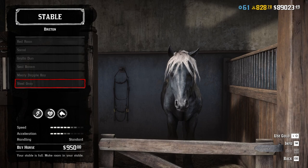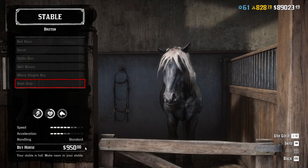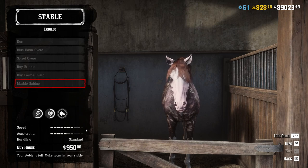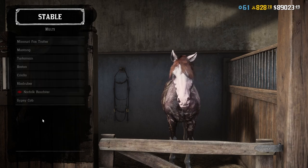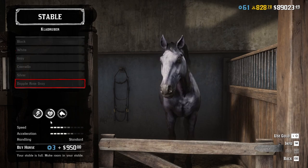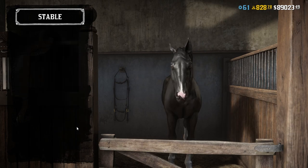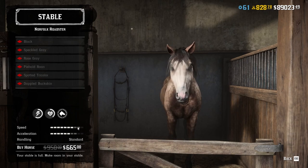Now we get to the role horses. Bretons are the first — they are bounty hunters' horses. Ultimate Edition owners get one for free, but it's a pretty bad basic Breton that will just occupy a stable slot. Besides Bretons, role horses include Criollos, Cloud Rubbers, Norfolk Roadsters, and Gypsy Cobs. For any of these, you should only buy those unlocked when you reach the established level in your role, as earlier ones are not worth your time or money.